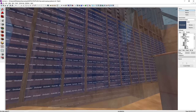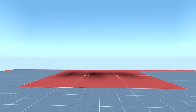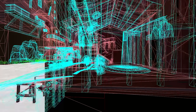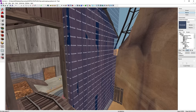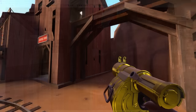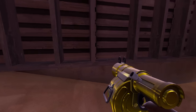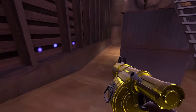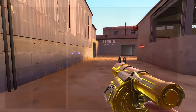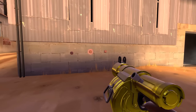Before wrapping up, there's the issue of occluders — brush entities that hide models behind them, useful for optimizing areas where Visleafs don't work well. In Dust Bowl there are three places where occluders are positioned too far from the wall, so when you shoot sticky bombs behind them, the stickies disappear. One spot has hardly any gameplay effect, but the other two definitely do. The fix is simply to move the occluders inward so there's no gap for stickies to hide behind.